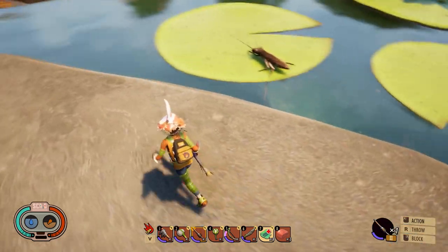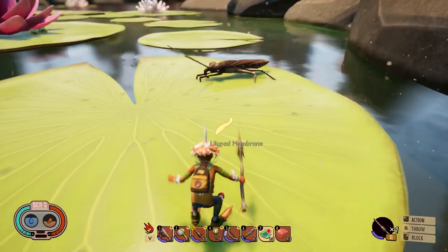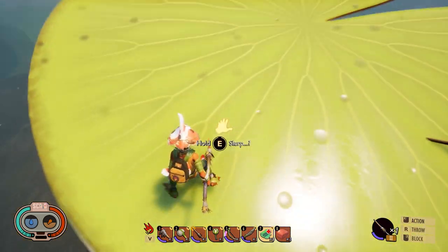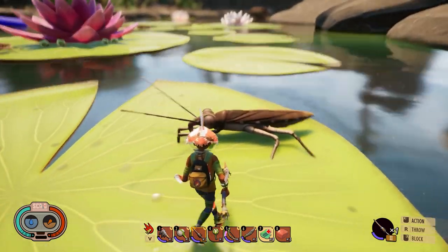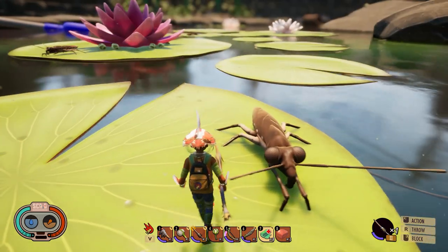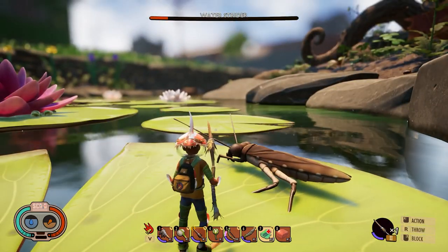We can see these insects down here, so let's jump down and see what they're about. We can jump on the lily pad — no dynamic motion, so we're good. Really cool looking lily pad with the texturing. Now remember, animations and motion are clearly not done — he's just kind of turning, which is a little weird, but this is a developmental build. Let's kill this thing. This is a water strider, as you can see in the health bar up top.